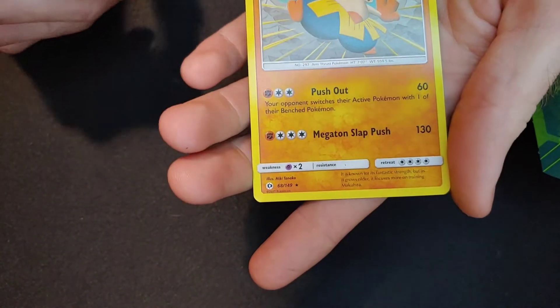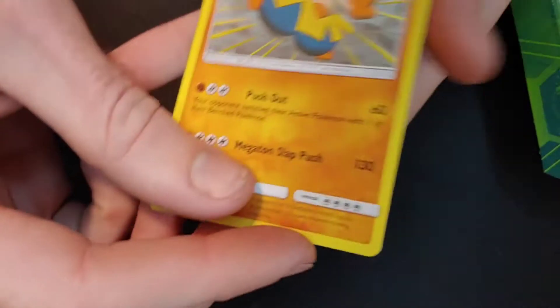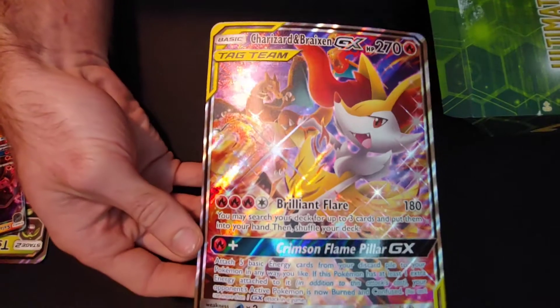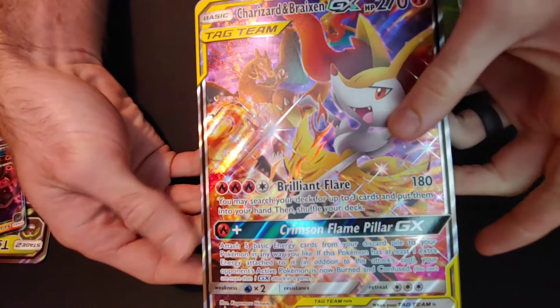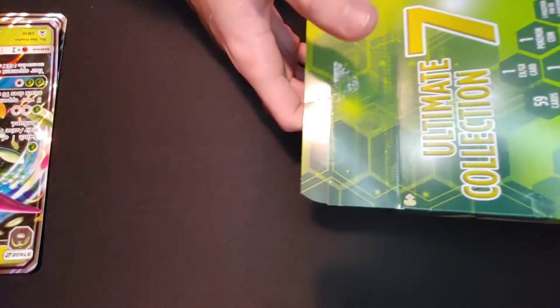And that's our shiny — wait, that looks like a shiny to me. Is that a shiny? No, that's just a normal Hariyama. What's up with his eyebrows? That's our rare card. So far garbage to me. But oh, that one's a pretty good one — oh my gosh, boys! Charizard and Braixen — holo textured full art big cards. Wow, that was pretty much it.